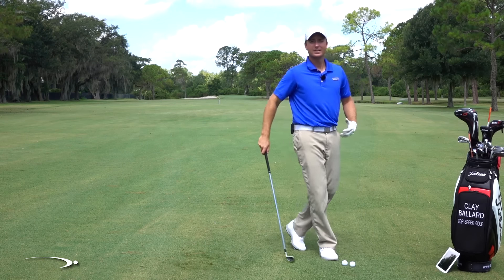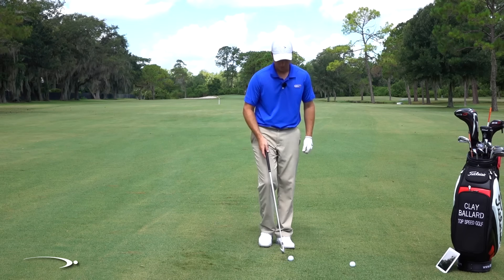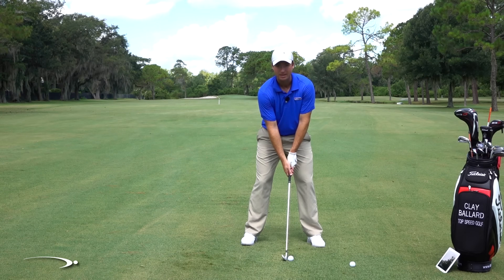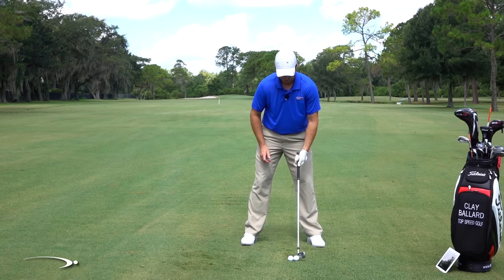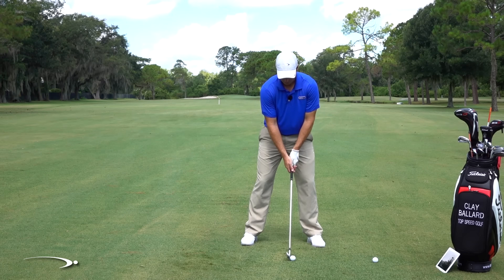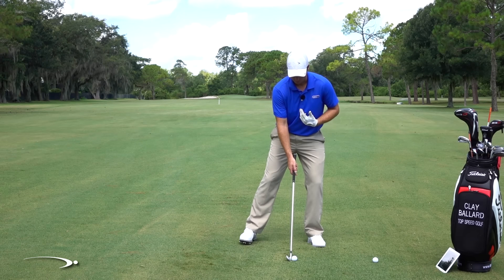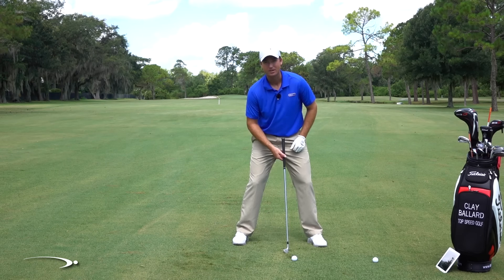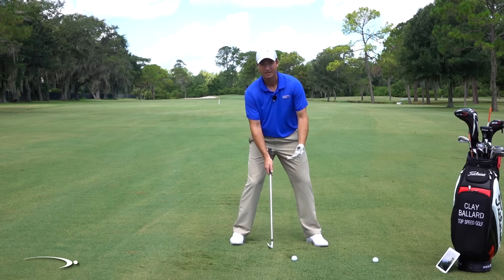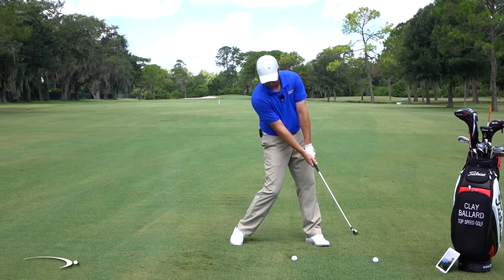Now let's try to see how high we can get one. I'm going to do a couple things differently. Number one — if this is my normal ball position, I'm going to play the ball just a little bit forward, about one inch. Number two — I'm going to widen my stance by dropping the right foot back a little bit. What this does is it drops me back, giving a compression line tilted farther away, making it easier to come in level to the ball and hit a little bit higher.